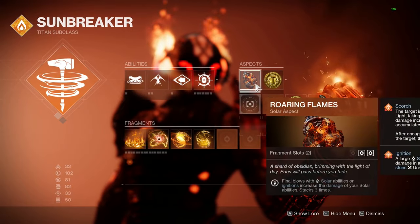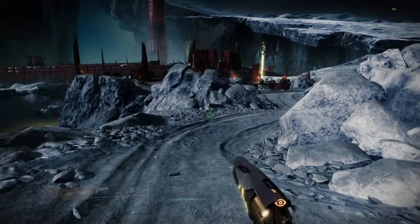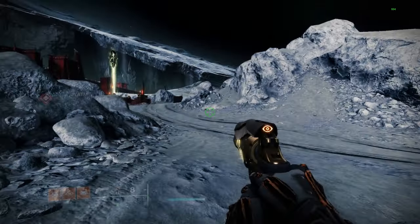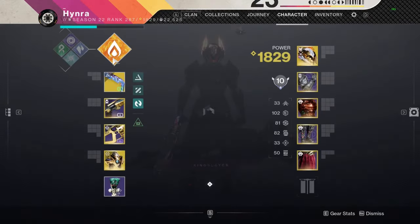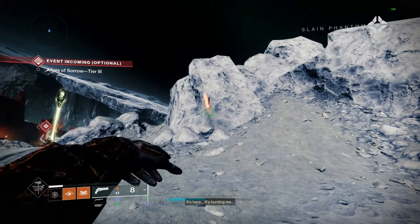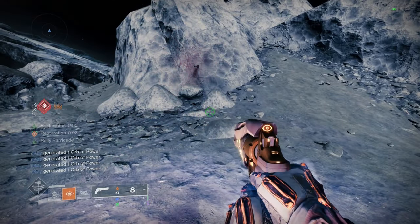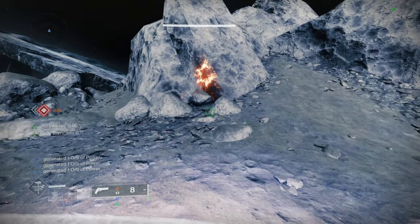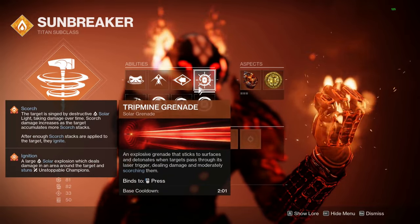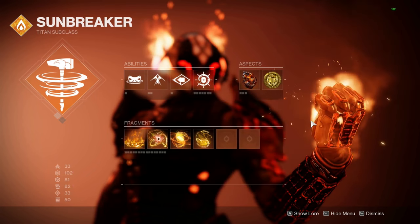I have Trip Mine Grenade because it's typically very good. For aspects, the most important one is Sol Invictus — you can use Roaring Flame or Consecration for the other slot, but I don't like Consecration because it stops you from immediately diving in with the melee after a shotgun ape. Sol Invictus is really good because it provides ability regen while standing in a sunspot — your abilities regenerate faster and your super drains more slowly. So if I use my grenade or dive in with my melee and pop my barricade, I get my melee back in roughly three seconds and all abilities recharge faster. You can also use Healing Grenades with Ember of Benevolence for even more ability regen if you want to support teammates in Checkmate.